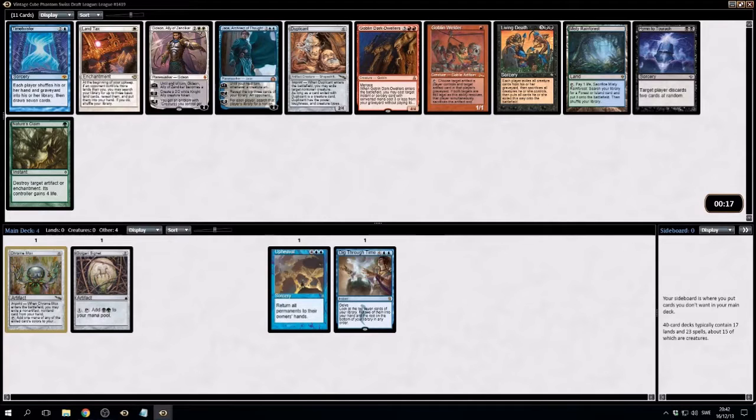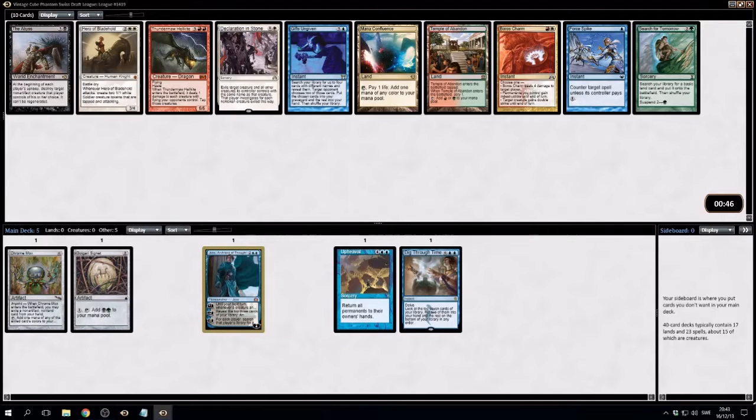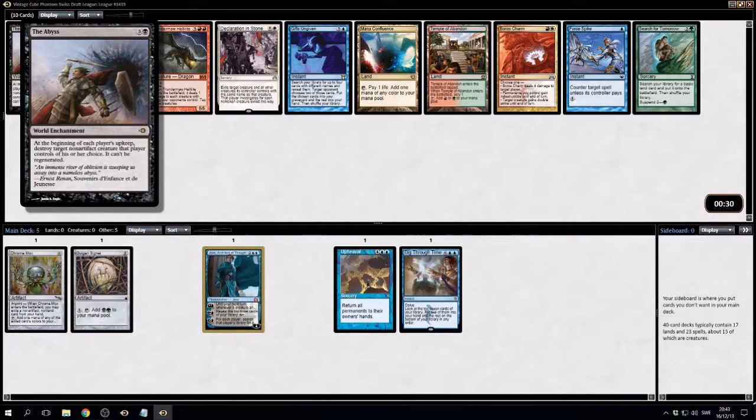Or do we want Jace? Take a Misty here. I'm gonna go with Jace. Time Twister's fine — wouldn't mind playing that too. Four Spikes — a little bit of fun. Each player's upkeep, destroy target non-artifact creature: the Abyss. This is for reanimate.